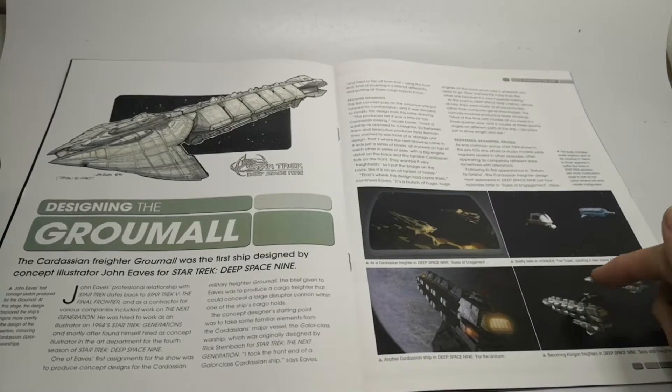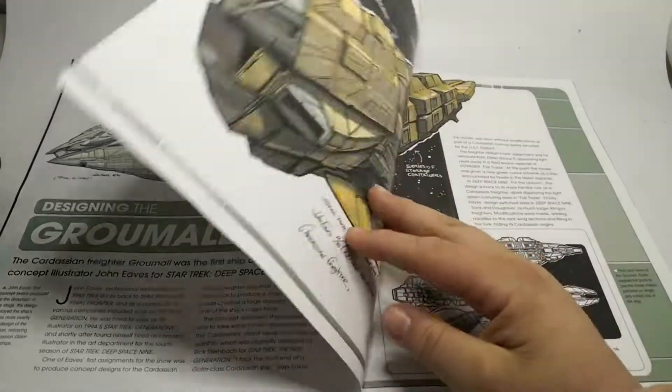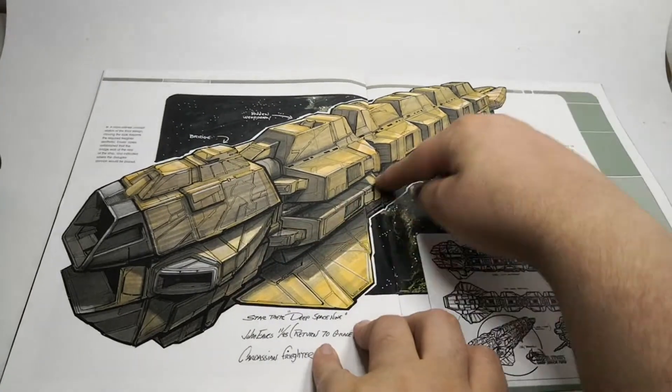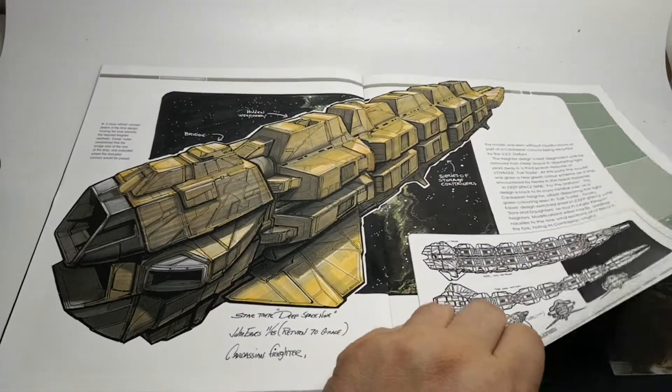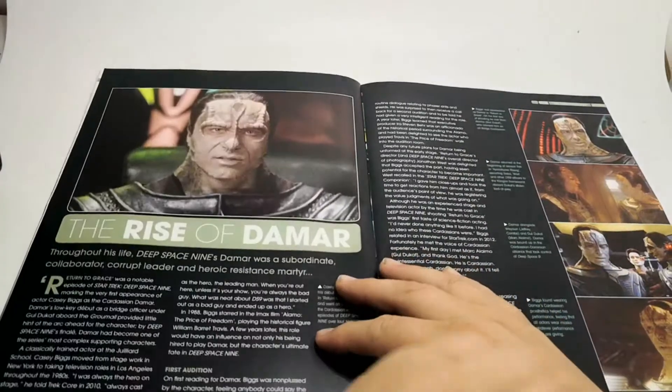We also get it as a Klingon Freighter in 'Sons and Daughters', but the Klingon one is slightly different — it's green, the front end has been filled in, and it has these engine pods on the wings. I'm wondering if we'll actually get that version because it's slightly different. On the design aspects it basically features shipping containers, which is what a Freighter really is.